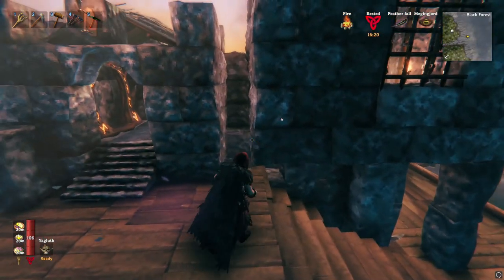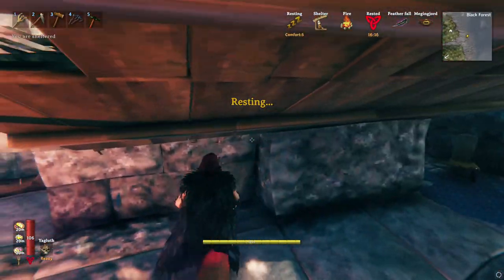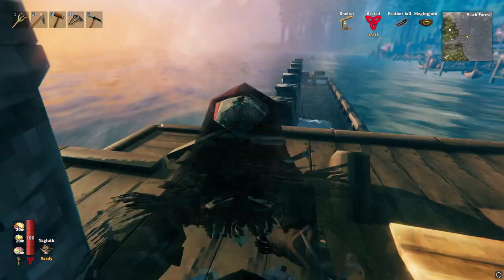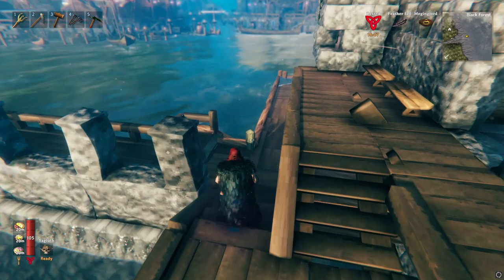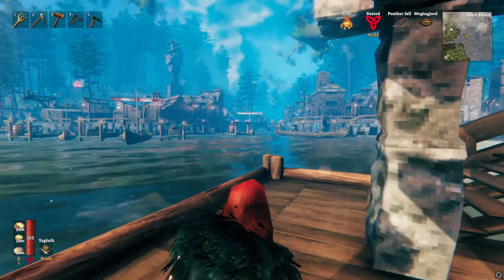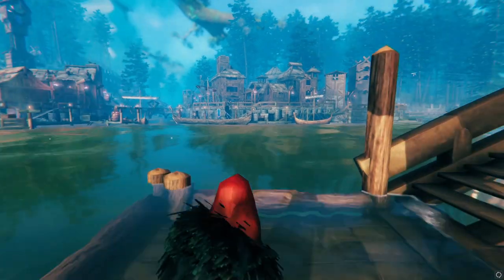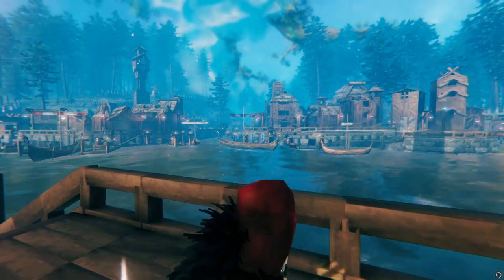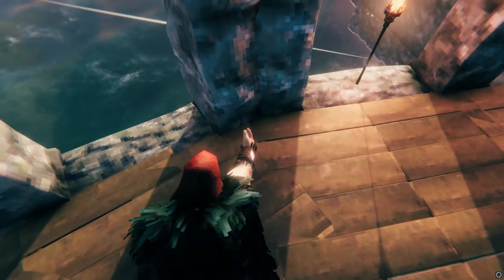We'll go ahead and just do a quick walking tour of Njordvale. Of course we do have the sea wall with a sea fort — this is where you would come in and see the city. It's a beautiful morning out here on the sea wall. I'm going to turn the UI off so you guys can see a little bit better while we're going through the cities.